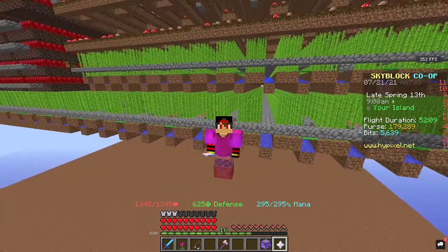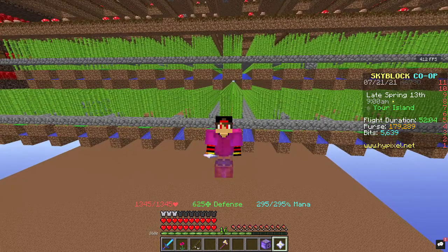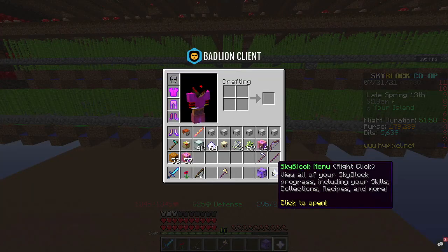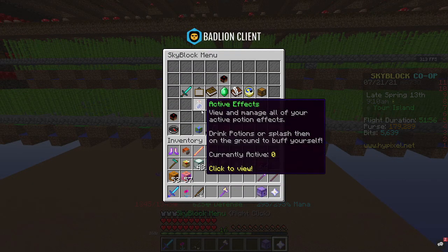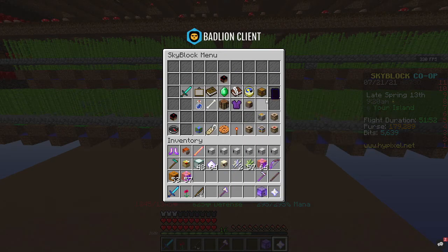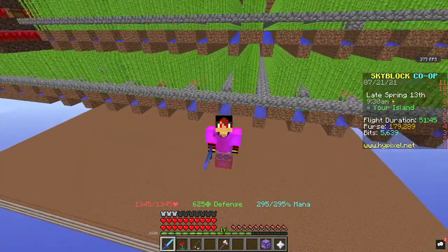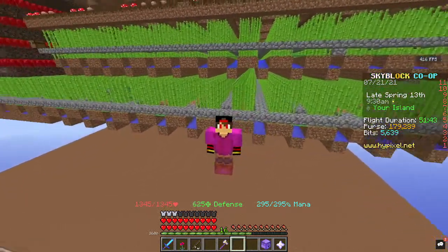If you want me to do any more tests — whether it's with mushrooms, wheat, or other crops — let me know in the comments and I can do a part two. But my recommendations are sugarcane first and pumpkin second. Make sure you have your booster cookie on, your farming booster potion on, and of course the elephant pet — it's always essential for leveling up farming because that's how you get the most drops.